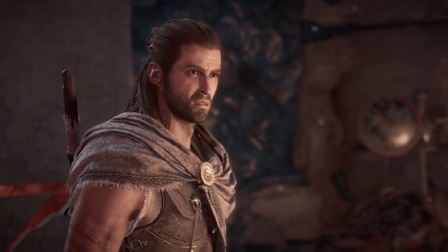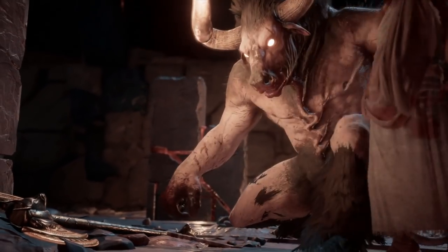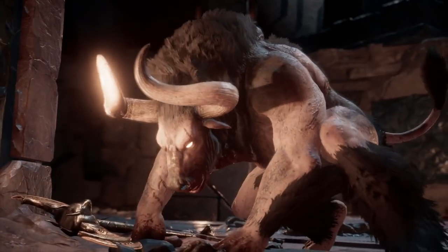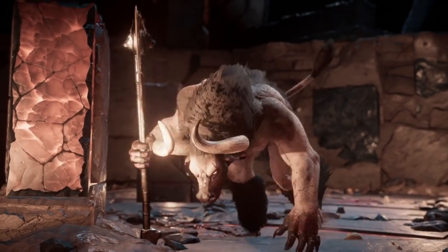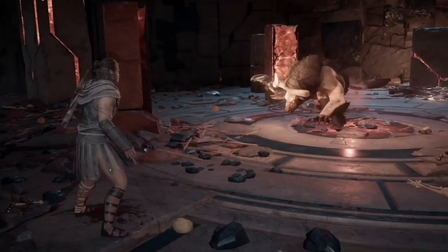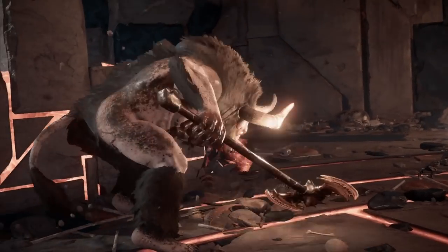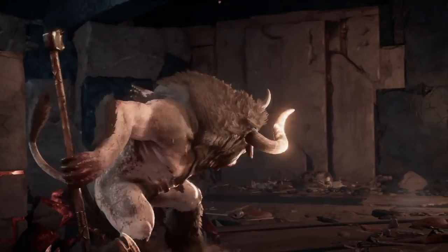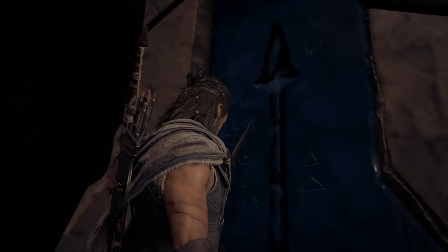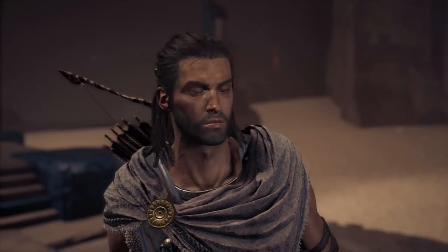Now seeing how the forge is used and introduced throughout Odyssey, there is a line of dialogue that could potentially make reference to future plot devices in the modern day. The ancient forge is an Isu location unlike one we have ever seen before — a place not just used to construct Isu technology, but upgrade and improve it.